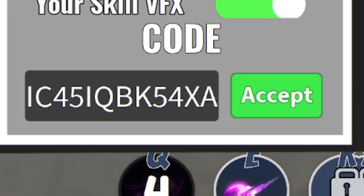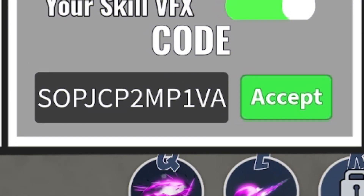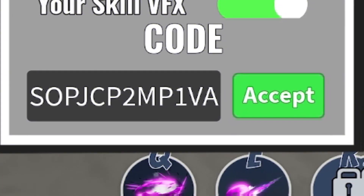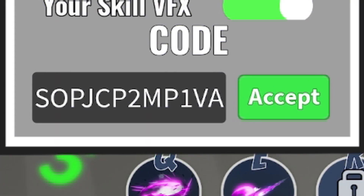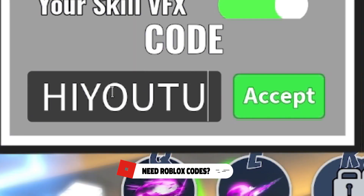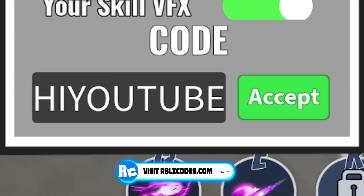The next code today is SOPJCP2MP1VA — redeem that code just over here. Once you've entered that code in, now we will redeem this one — it's going to be the code HIYUTUBE. Finally, a code that's actually a real word! You have HIYUTUBE — redeem that one in.